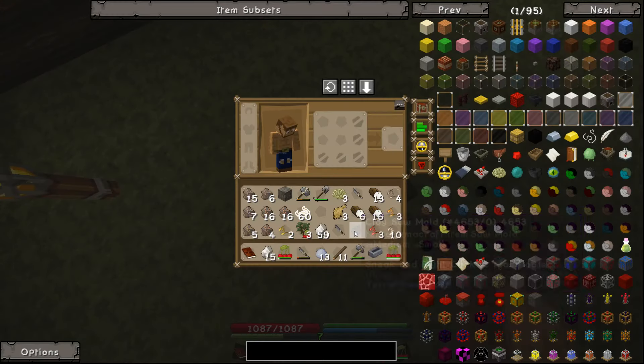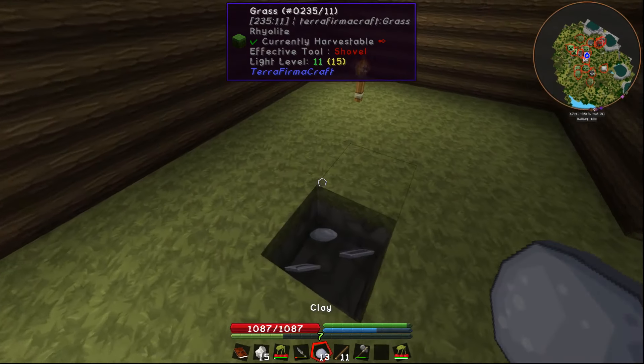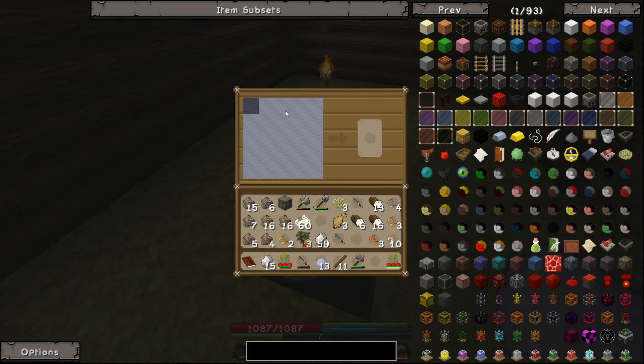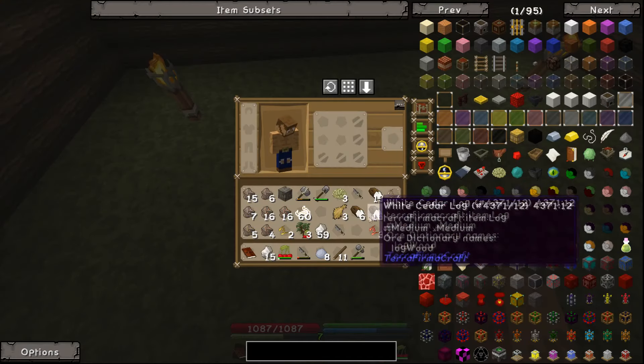We'll store all these in this hole, just for fun. And then what's the last thing we could use? Probably a water jug. There we go. So we've got our water jug, we've got all that.